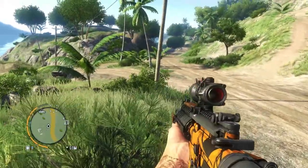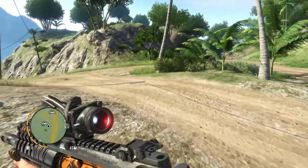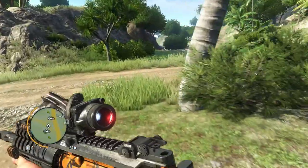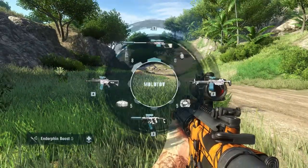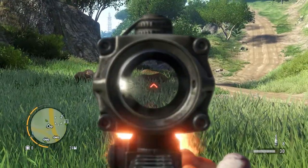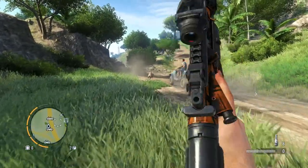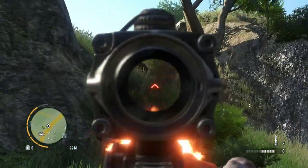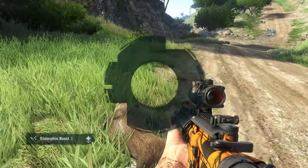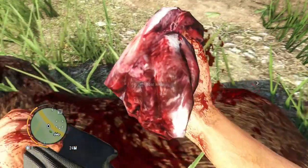We're going to need two boar hides. You can find them sometimes up in the hills to the right, sometimes to the left down there by the beach, but more often I find them right here grazing right alongside the field. They might spawn once you go by. They're a little bit bigger than pigs, but the main thing that's different is they have tusks and a very large snout.